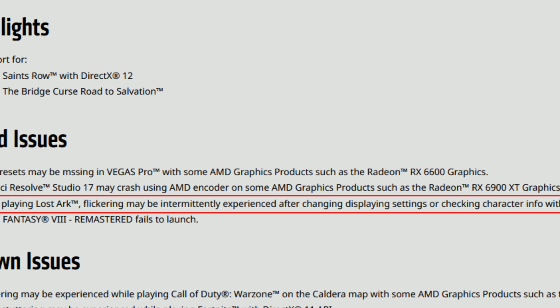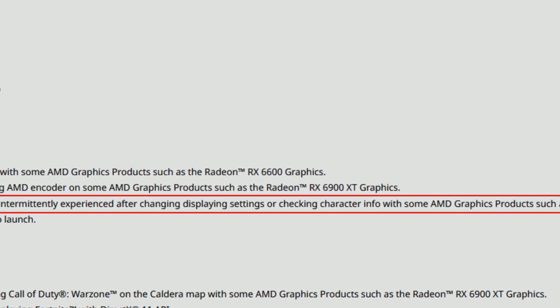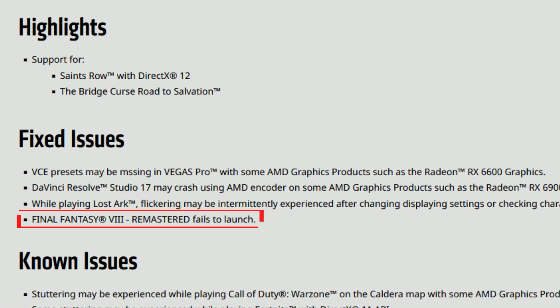The third fixed issue is that while playing Lost Ark, flickering may be intermittently experienced after changing display settings or checking info, on products such as the Radeon RX 6800. And the fourth fixed issue is that Final Fantasy 7 Remastered fails to launch. That's all for the fixed issues.